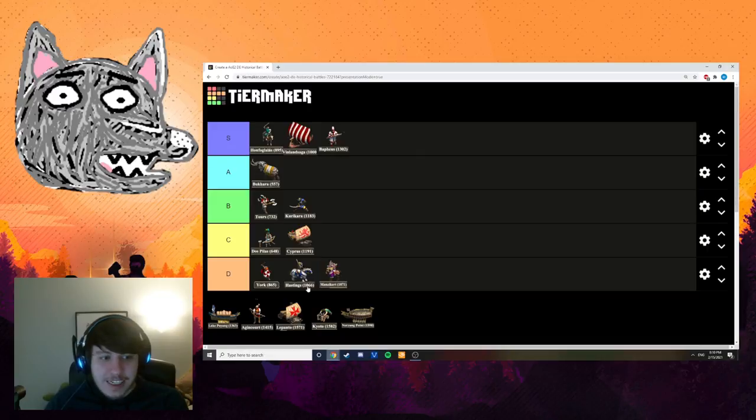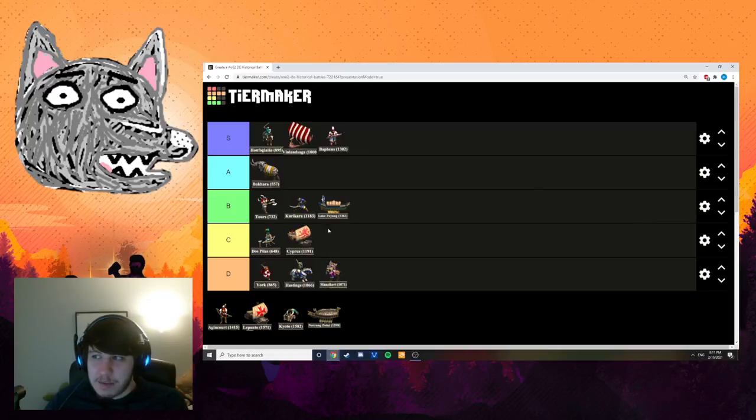When placing Lake Poyang, I'm going to do B tier — and that might be a little controversial, as a lot of people would put it in C tier. But playing back through it, I don't mind it. It's long, it's challenging, and there's a little waiting for the next shipment, but the constant pressure means it doesn't feel like Manzikert-level waiting around. There aren't that many naval scenarios in the game and very few naval defense scenarios, so Lake Poyang feels pretty unique. The dragon ships are pretty fun. Honestly a reasonable B tier entry.